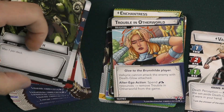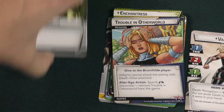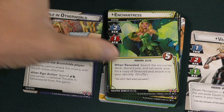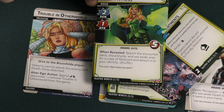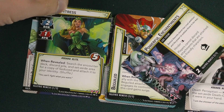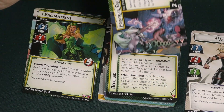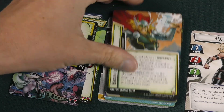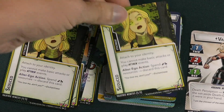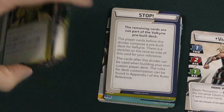The pack also includes an obligation and a nemesis minion — Enchantress. She searches the encounter deck, discard pile, and set-aside area for copies of cards and puts them into play, messing you up in various ways. You don't want to be seduced by Enchantress at all.